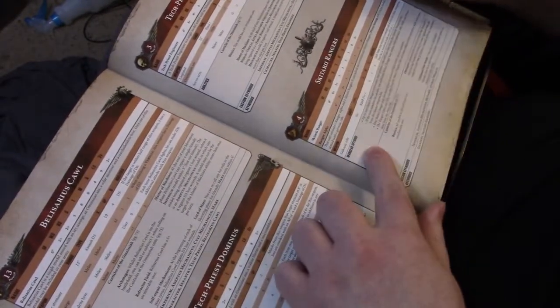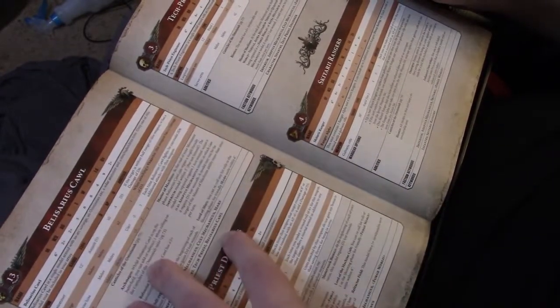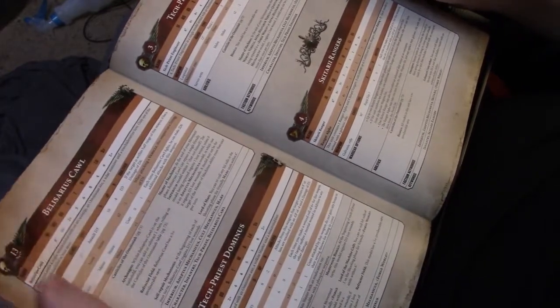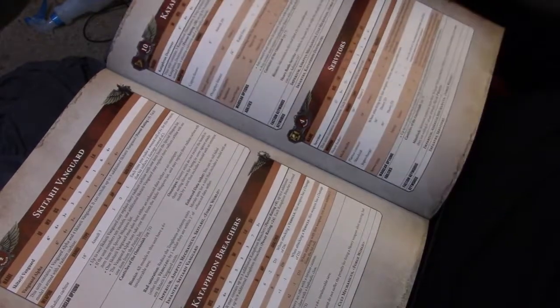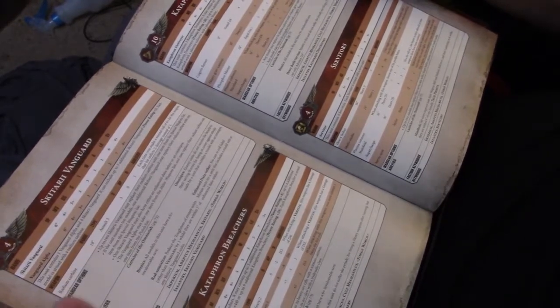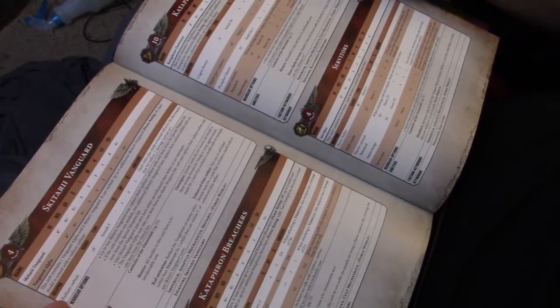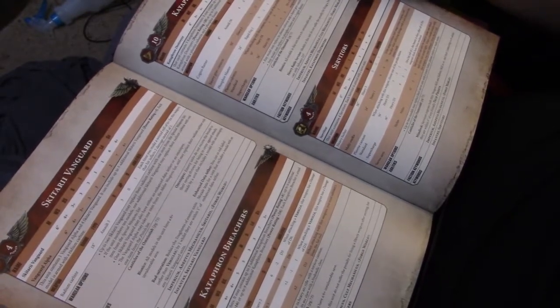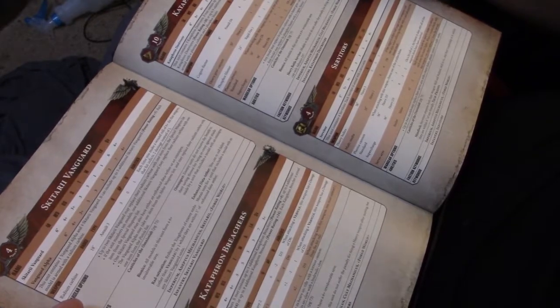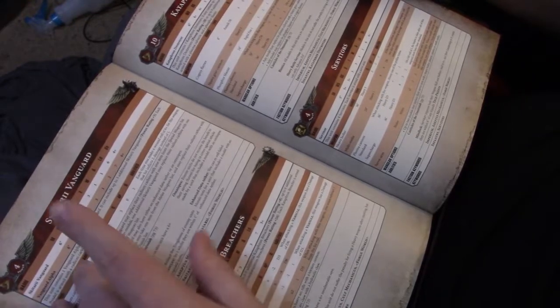We've got the Rangers — they have 30-inch range, Rapid Fire 1, and two of them have the Transonic Arquebuses, so I can maybe pick off some characters from range. And then we've got the Vanguard with the Radium Carbine — that's an 18-inch range, Assault 3. I attempted to use the new Tech Priest Manipulus to increase the range on the Radium Carbines by 3, but the points weren't there, so I went with an Engine Seer instead. That's basically the Admech army — Tech Priest, Rangers, and Vanguard.